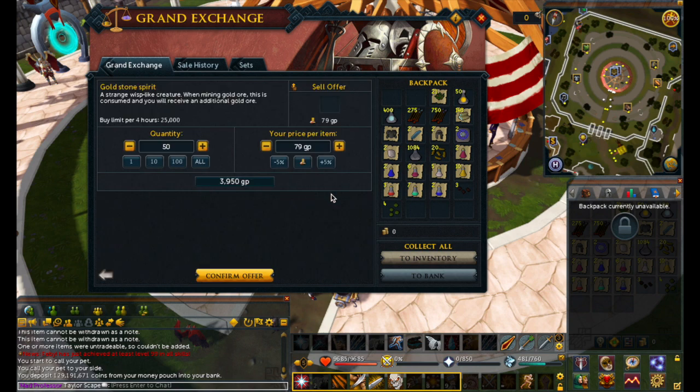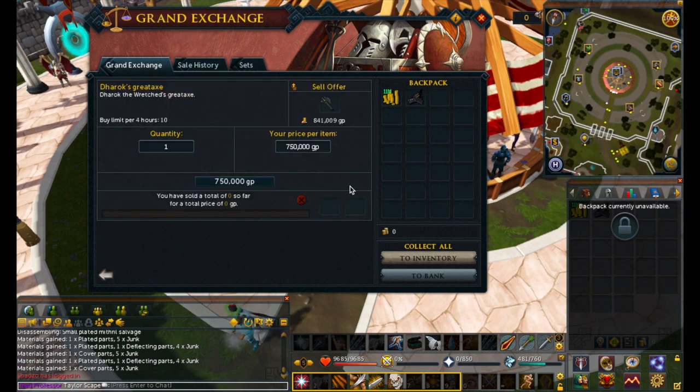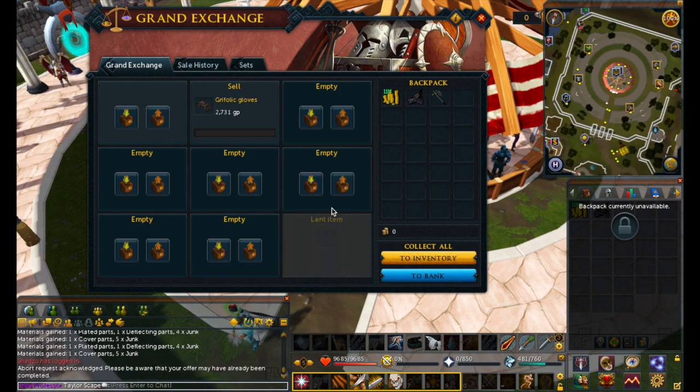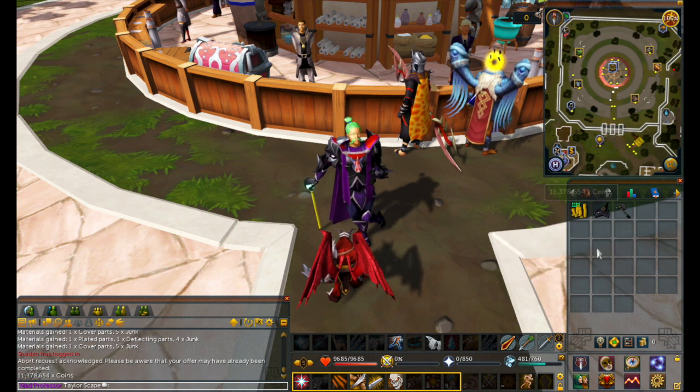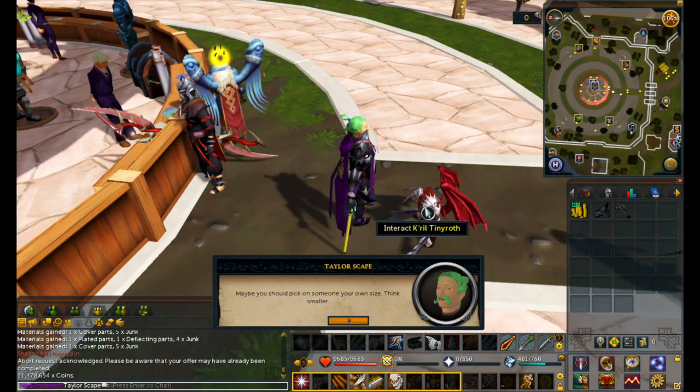Hopefully we can get that 10 mil. Everything's sold except I couldn't manage to sell the Drax Axe or the Griffolic Gloves. But as you can see, we've got 11 mil sitting in the inventory. So yeah, we definitely reached our goal of getting 10 mil - we got 11.3 mil, we got that KBD head, the axe, and our little pet as well.